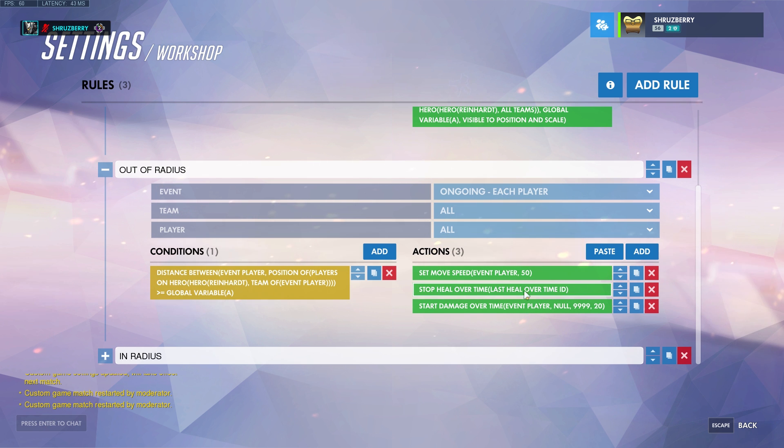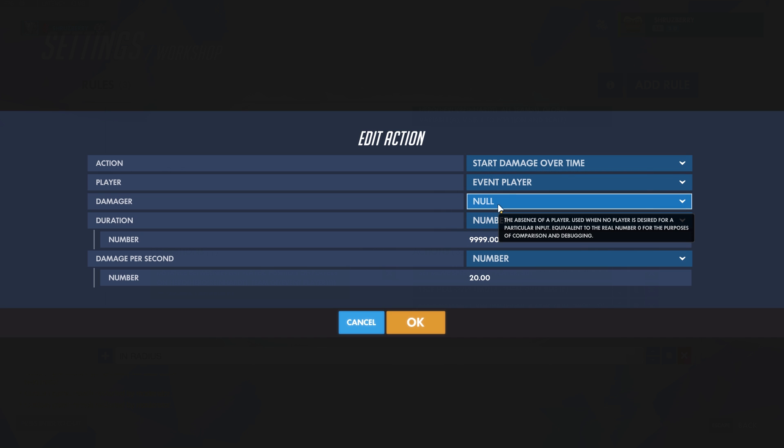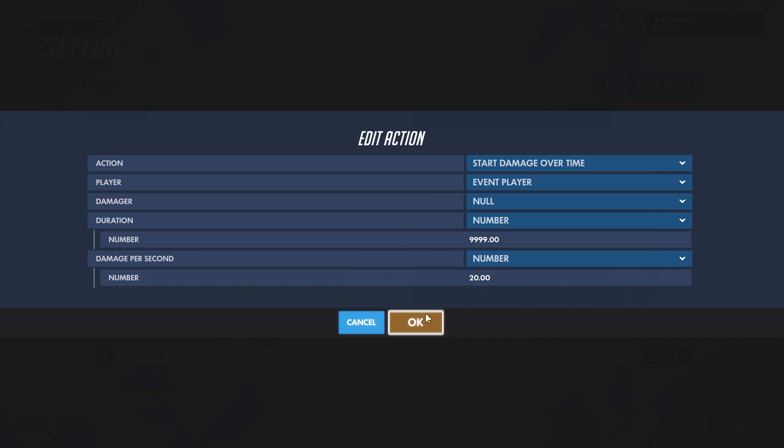We set the movement speed of the event player to 50, stop any healing over time — this is really important when you're trying to do both and flip back and forth. Whenever you want two different states, one inside the aura and one outside, you have to make sure you turn off all the effects for the other condition and turn on all the ones for the current state. So we stop healing and then start a damage over time on the event player. The damager could be set to Reinhardt but it's not really necessary — that's more for point scoring. Set the duration to a large number since we'll turn it off anyway, and 20 damage is good.